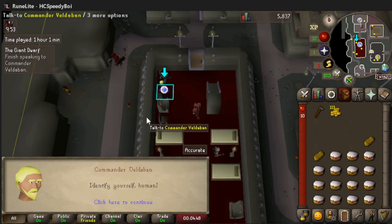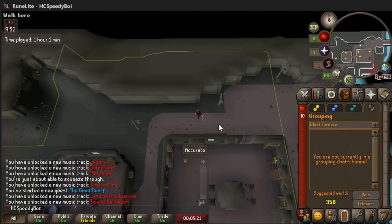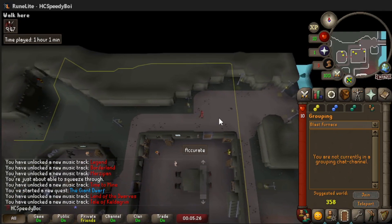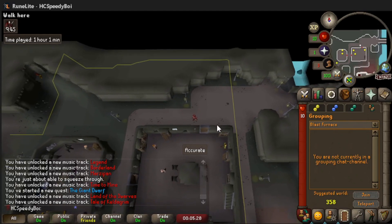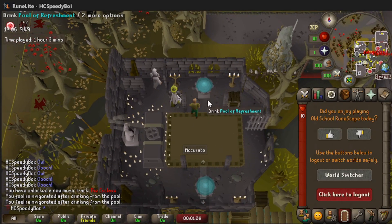We got done with that long cutscene and we just broke the first hour. I was checking if we could use the blast furnace teleport without going down there and it looks like we can — blast furnace tele is unlocked, that's going to be clutch later. Now we're minigame teleporting to Last Man Standing for the Fear Xeric Enclave to start probably the longest grind on this speedrun. There are pools of refreshment here that restore your health and run energy to full.